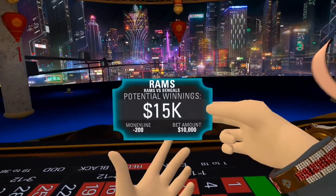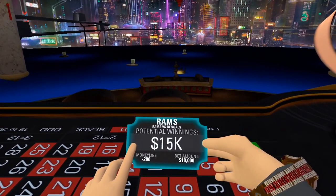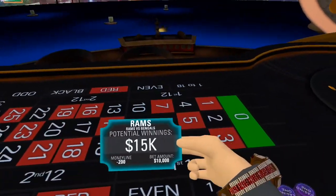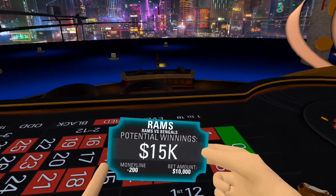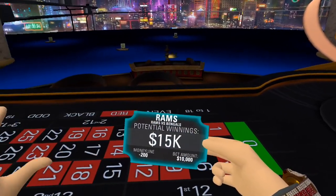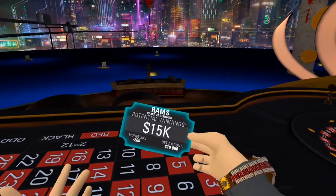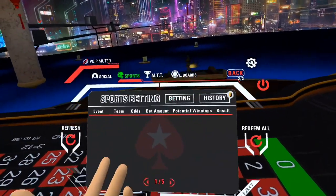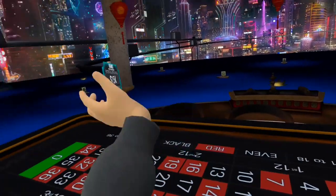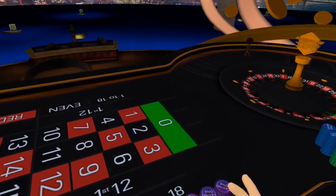So you get a ticket and it will show you the amount of money you bet, your potential winnings, and you can show it off to other people at the table, which is pretty cool. When the game's over you'll be able to pull the ticket out and it will show you if you won or lost. If you win it becomes green, and if you lose the ticket disintegrates in your hand, which is kind of cool. You can always pull it right back out and toss it away. It's just great new features — this update has been really cool.